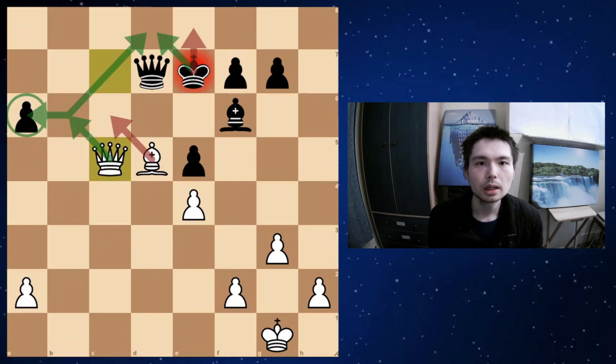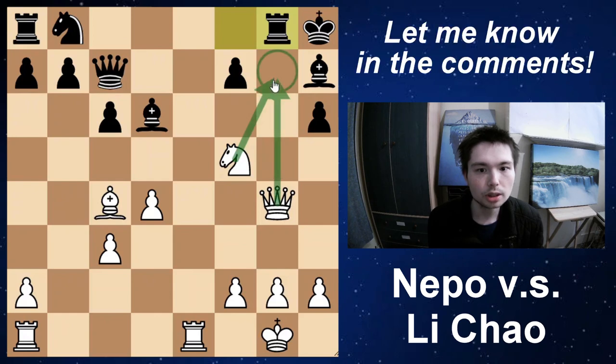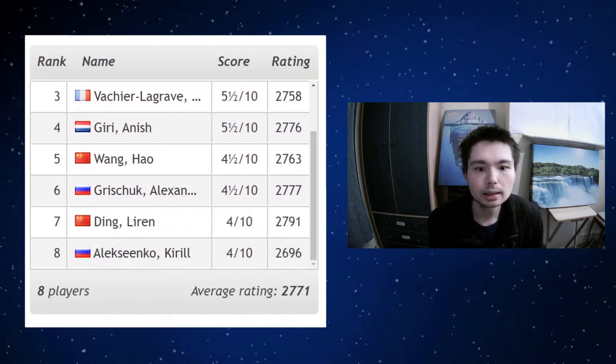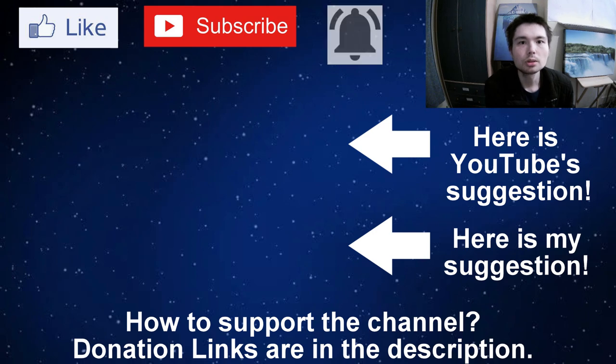Before we end the video, here is a brilliant tactical moment in the game Nepomniachi versus top Chinese player Li Chao. In this position there's an absolutely brilliant move to force checkmate in two moves. Black can put up more resistance, but can you find the first brilliant move? The clue is: I want you to make Queen G7 mate work — let me know in the comments below. Here are the standings after round 10: Nepomniachi at the top, Caruana, Vachier-Lagrave, Anish Giri, all on five and a half out of ten. Wang Hao, Grishuk, Ding Li Ren, and Alexenko. Here's YouTube's suggestion for what to watch next, but if you don't like it, here's mine: Magnus Carlsen wins in 39 seconds against Belarus grandmaster Sergei Chicago.